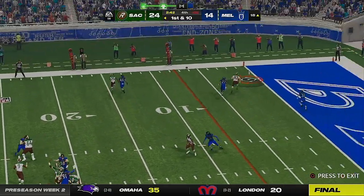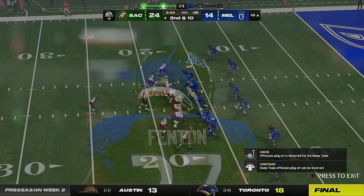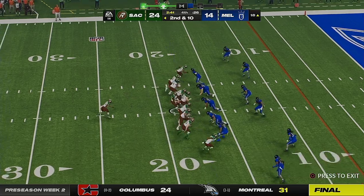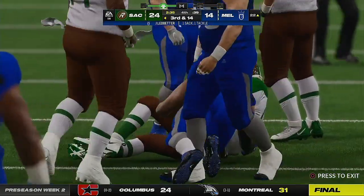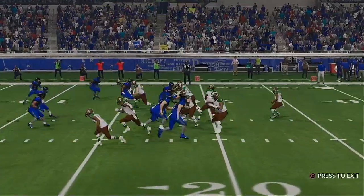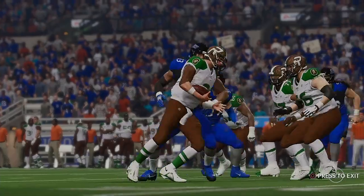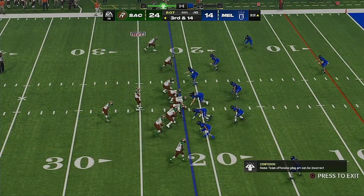From the red zone now, Gabbard — his throw here is incomplete. As a corner you have to run with guys step-for-step in man coverage and make up ground quickly in zone — put yourself in position and make plays just like that one. To the air again, Gabbard — can't find a receiver, he's brought down for a loss of four, bringing up third down. They've been moving the ball well, getting into a groove — but finally the defense gets there and disrupts their rhythm. They elected to go with pressure, and it was the right call. Third and 14.